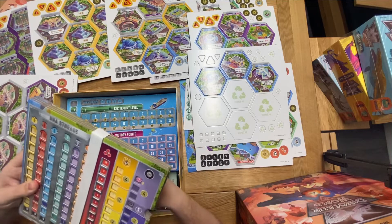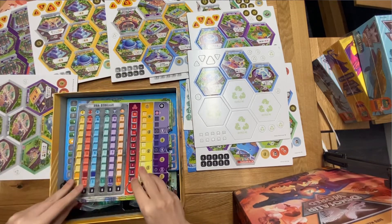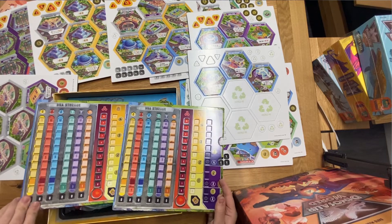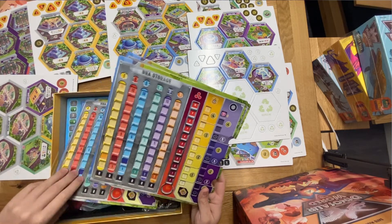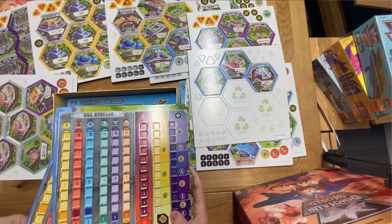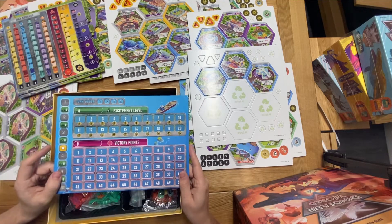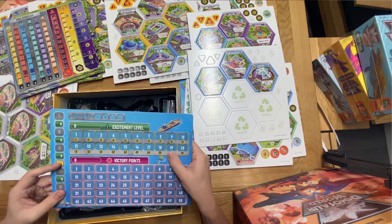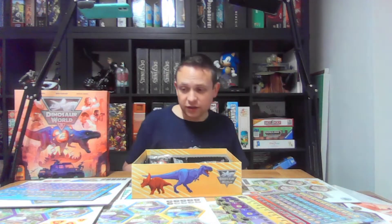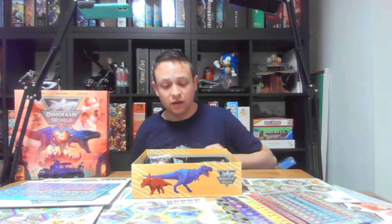These are just going to be the DNA storage boards, which I'm assuming are going to be the same for everyone. Just to track your DNA, track your security, track your danger — which is all good fun. I love the whole danger thing. Then we have the excitement board which does have a bit of a bend in it, but that's fine because I know they preempted that and sent everyone a spare one.